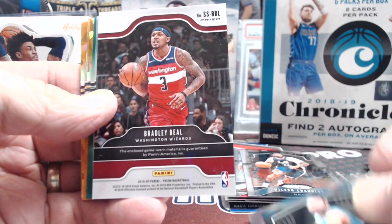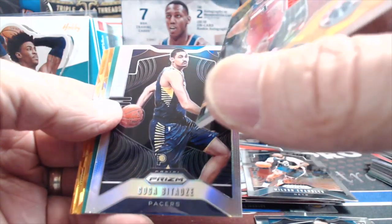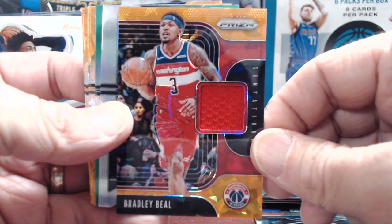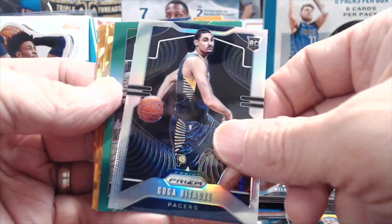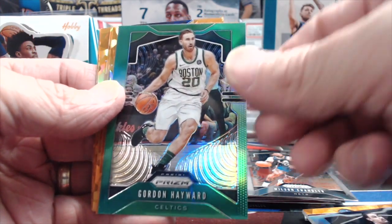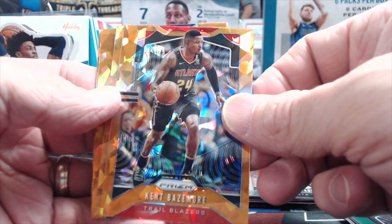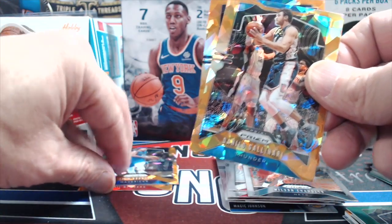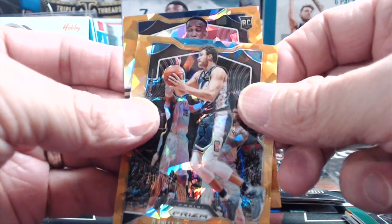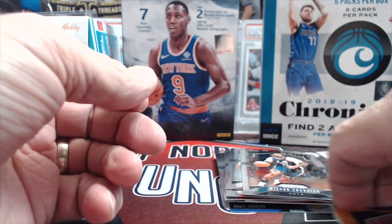Bradley Beal silver rookie — didn't we pull Bradley Beal before? We did — actually sold one on Instagram to a Bradley Beal fan, so it's kind of weird pulling the same one again. A silver rookie and then a Gordon Hayward green — pretty sweet. Into the orange ice section — just a rookie, Kent Bazemore. There's a rookie, good color too — Jalen Brunson. Drumroll please... no one. Drumroll didn't pay off, but that was pretty good overall.